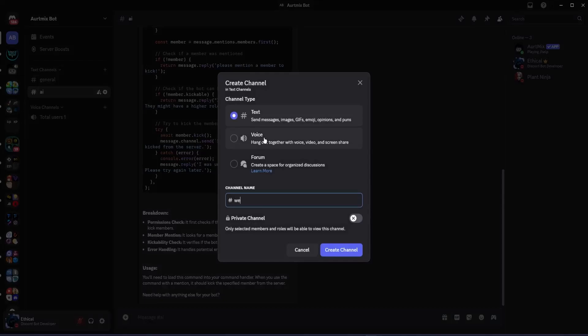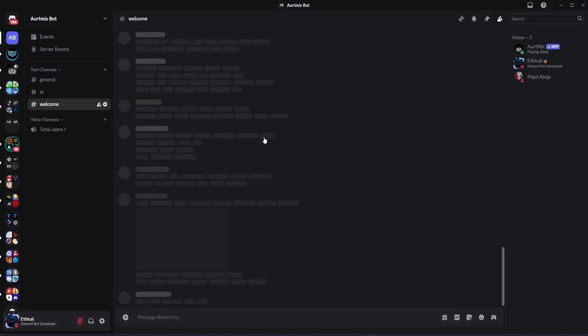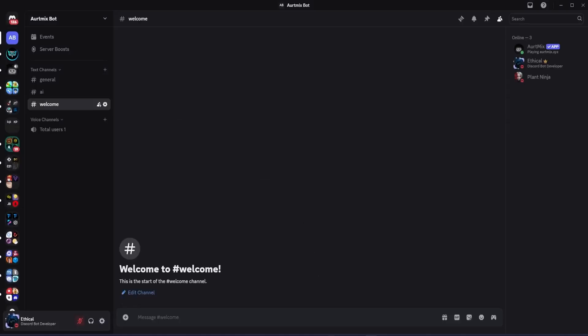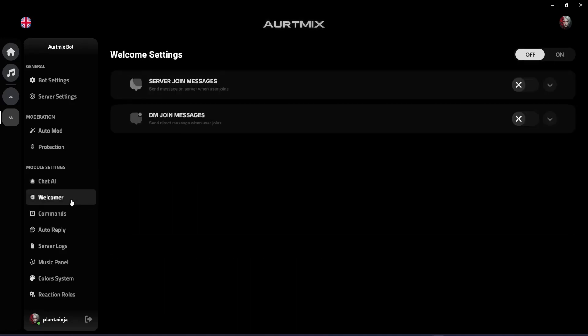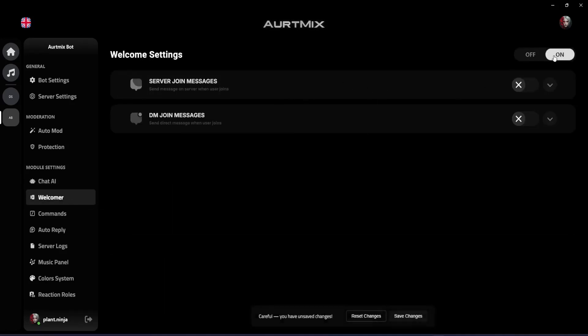Now let me create a welcome channel, because we're going to set up the welcome system for our server. Back in the app, click on the welcomer module and turn it on. You have two options: server join messages and DM join messages. Server join messages send a welcome in the server when someone joins, while DM join messages send a direct message to that person. I'll enable server join messages first and expand it.